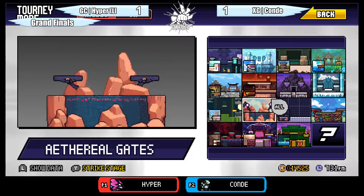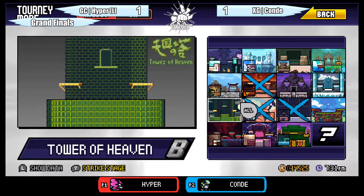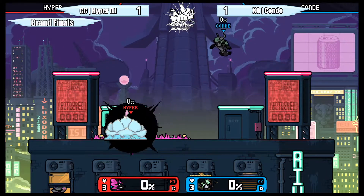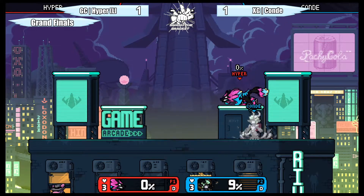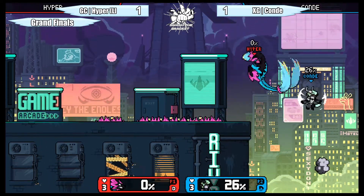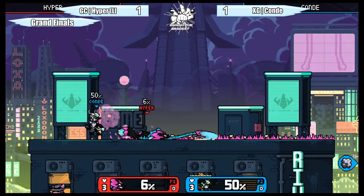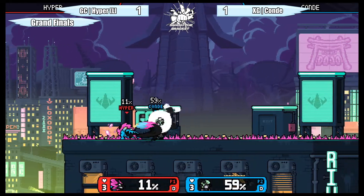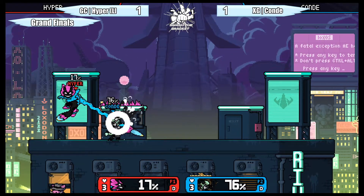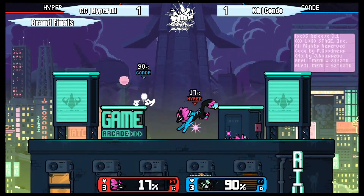For those of you that don't know, Rivals of Aether is available on the Nintendo Switch. We highly recommend the Steam version — it has rollback netcode, multiple awesome characters, an active community, and includes access to the Workshop, a community-based project where you can play custom characters. It's a very good game. If you want to stick around, you can learn the options of this game while we wait for Rivals 2, which is in development, hopefully coming in 2024 with 3D graphics and a style more similar to Smash in general.